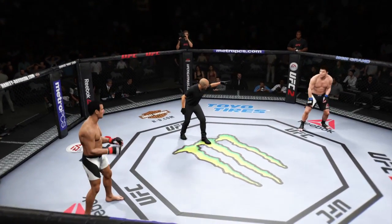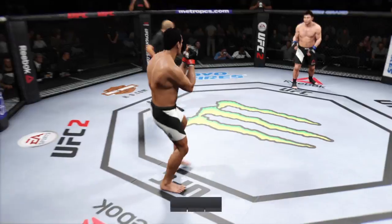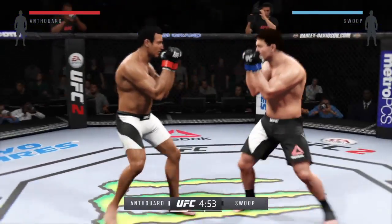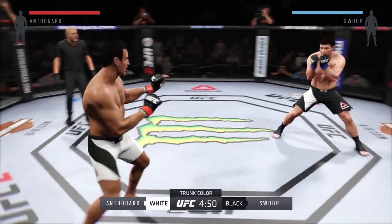Iceman, Assassin — and here we go. A matchup of great strikers. Black trunks for Assassin, white trunks for Iceman.